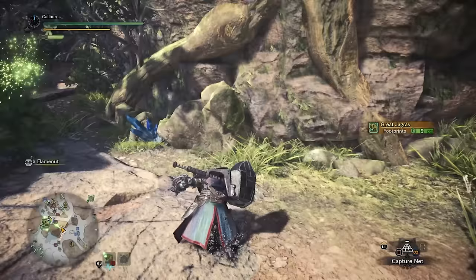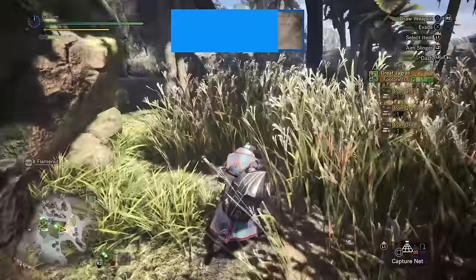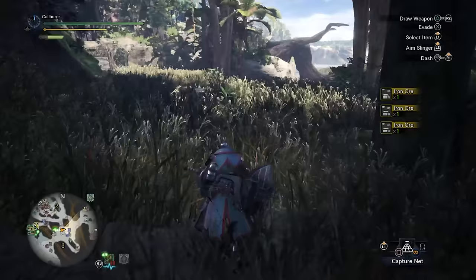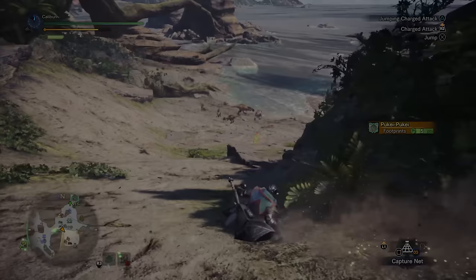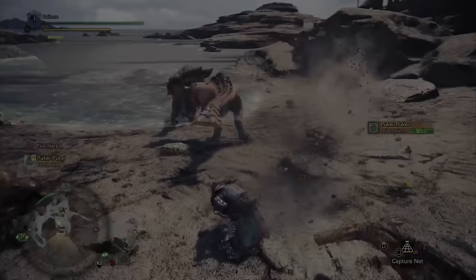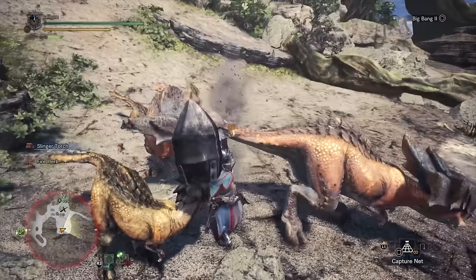Prioritize looking for bone piles and iron ore in the Ancient Forest while you complete your first assigned quests — Jagras of the Ancient Forest and A Kestodon Kerfuffle. This first upgrade is really your choice. You can use iron ore to upgrade your iron hammer 1 into an iron hammer 2. Alternatively, you'll want to use the bones you gather to build or buy a bone bludgeon 1, and then immediately upgrade this to a bone bludgeon 2. Pro tip: make sure you're selecting the right weapon from the upgrade menu — if you want to upgrade your bone bludgeon 1, it will not work if you've selected to upgrade your iron hammer 1.